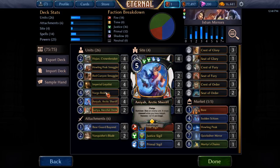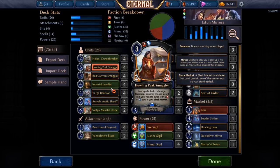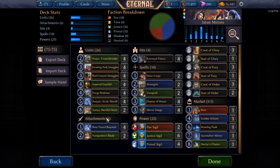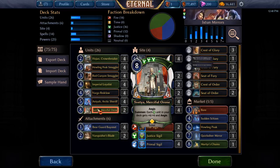Svecha just makes all of your units — besides Howling Peak Smuggler — into incredible powerhouses. Plus six plus six and Aegis is nasty, and everything we have is Justice. We're going to try to use Svecha to great advantage. And again, it's another card that if you copy, I mean, plus twelve plus twelve and Aegis is even better than plus six plus six.